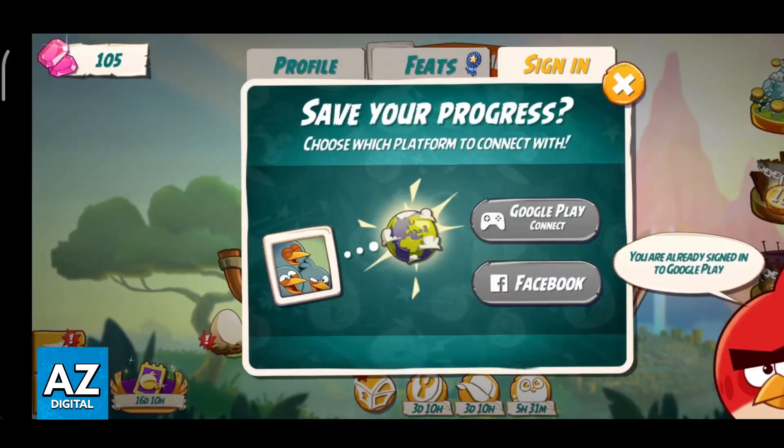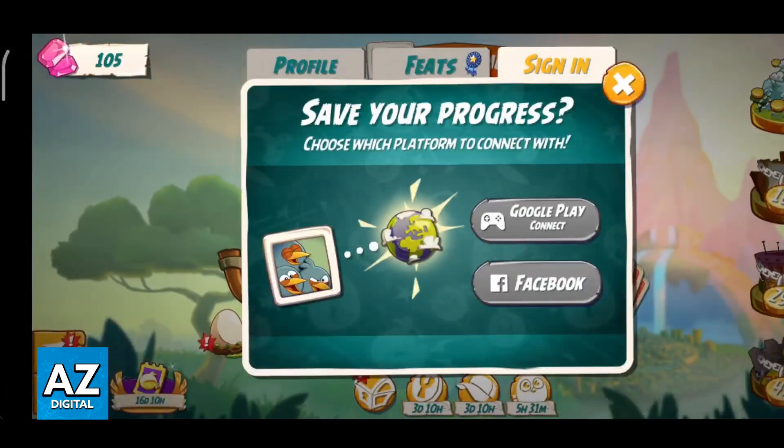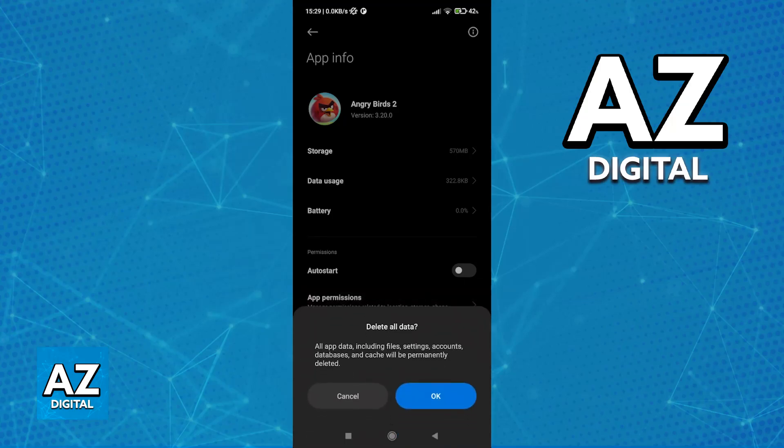You will be able to sign out and then sign back into another account by uninstalling the game and then installing it again. To do this, go over to the settings, find Angry Birds 2, select the game, and go over to the option to clear the data. You don't have to completely reinstall the game, but that is an option if you wish. All that you have to do is clear all data and the cache.